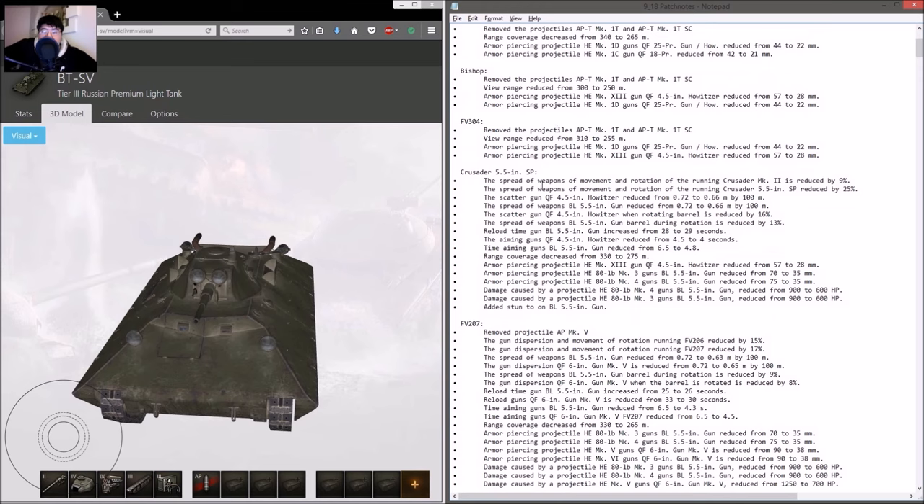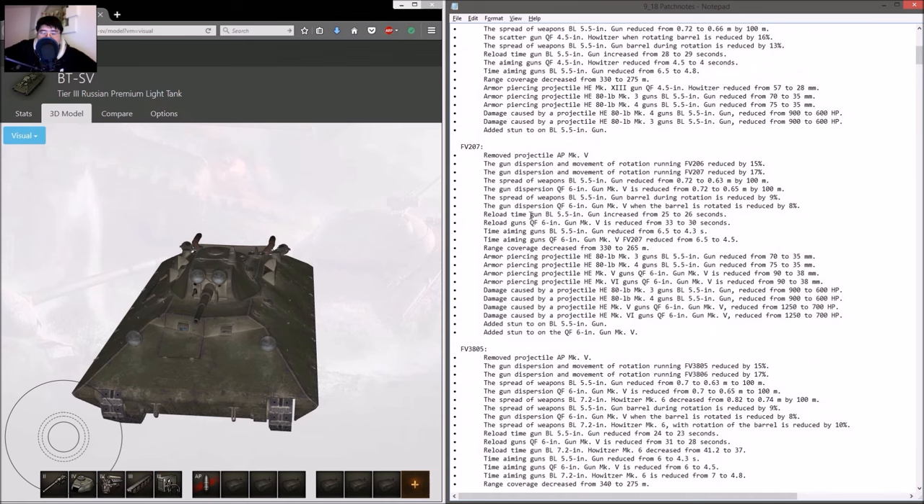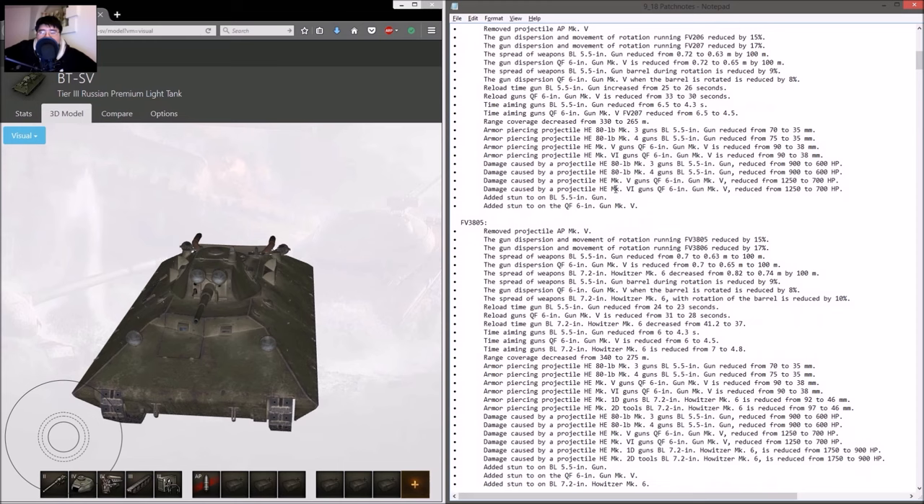For the Crusader SPG, better spread by a little bit, and reload time is slightly better. There's no reload boost to the FE 304, unfortunately. Gun dispersion is a little bit better, reload is a little bit better, but no more big alpha for the high tier British artilleries.